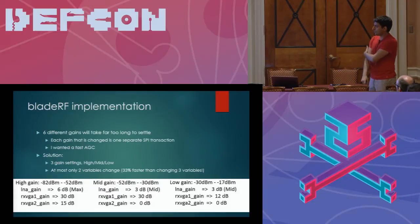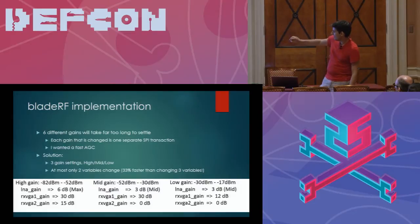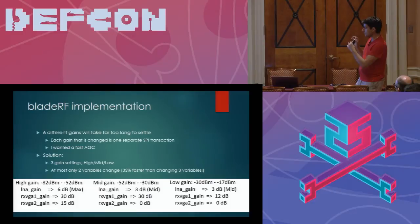I decided not to follow LIME's table because it was tedious and I'm not sure the linearity was great. So I came up with my own gain settings. The low gain setting starts with an LNA gain of three, an RxVGA1 gain of 12, and an RxVGA2 gain of zero — for the lowest gain setting required. That means signals are incredibly hot, ranging from minus 30 dBm to minus 17 dBm, essentially what you'd expect if a Wi-Fi transmitter were sitting directly on top of the BladeRF.